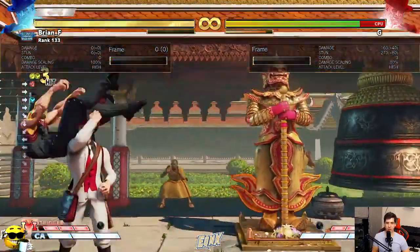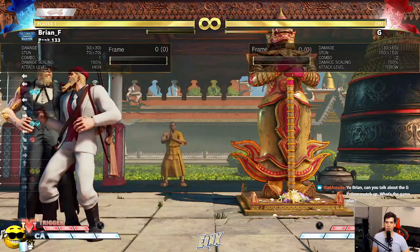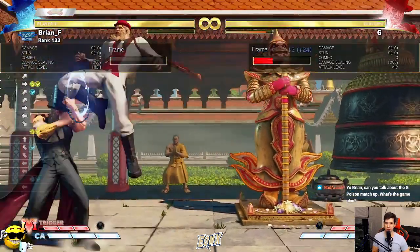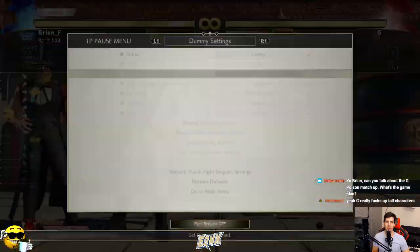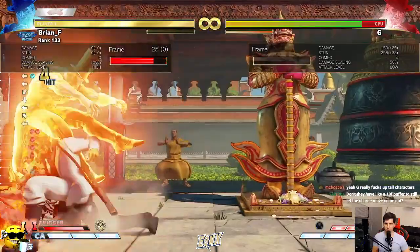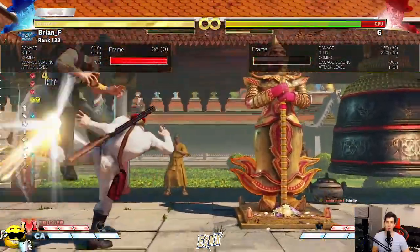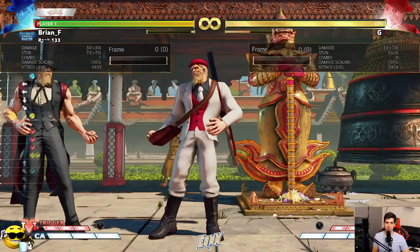It's high-low and command grab and regular throw guess, so it's pretty dirty. One of the coolest parts about G — it just looks so badass and there are lots of ways to optimize it, with interesting V-trigger conversions. Definitely one of the most stylish ways to mix up your opponent.